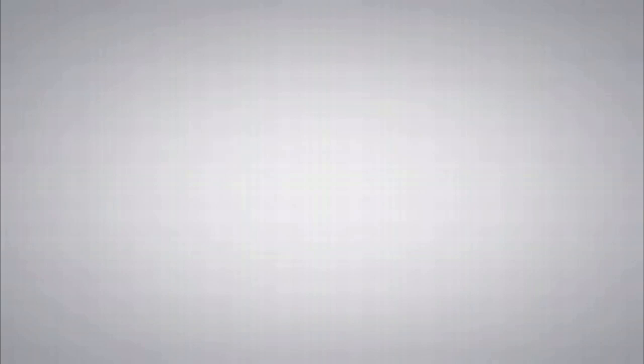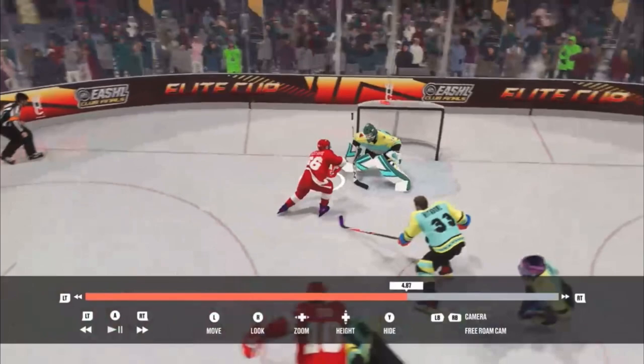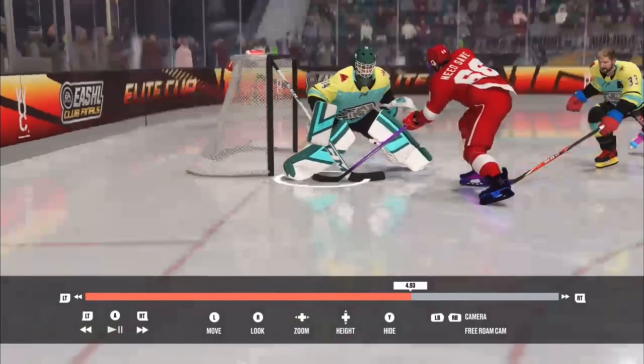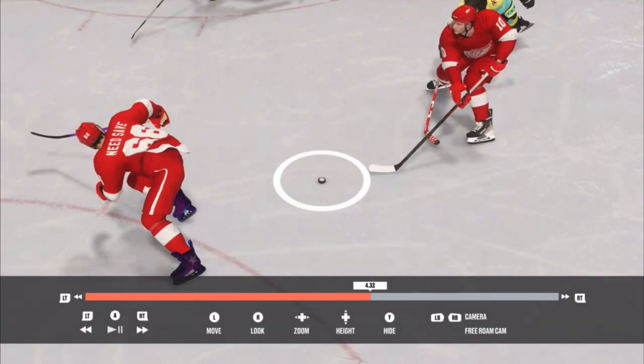Let's look at that goal. This is just nonsense - the only overtime goals that go in are nonsense. Zero five-hole goals in the last three games, and then in overtime the game puts it there. I can almost promise you he did not aim there - the game puts it where it wants to sometimes. No skater is this accurate in their shot. And goalie interference is non-existent - he ran into me before that went in, that should have been goalie interference.